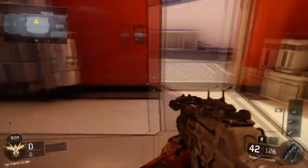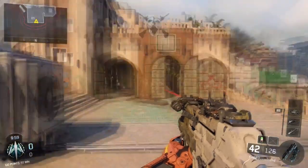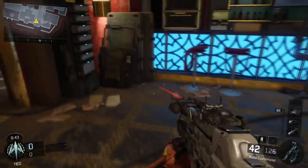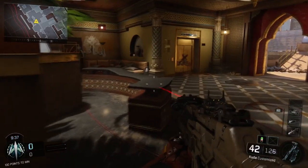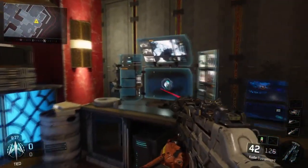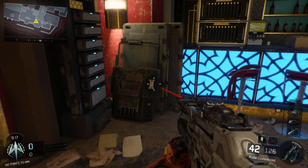Everybody thought the 10th specialist is going to be the Warlord. Now another thing the Warlord had besides a gun — he also had a riot shield, and that's another easter egg everybody found. If you go on the map Breach and look on the left or right side of the map, you see a riot shield, which we obviously don't use in multiplayer, but the Warlord used it in campaign mode. So that's the connection right there.